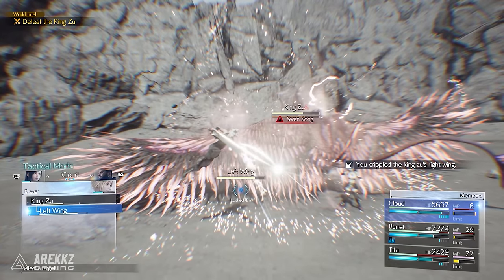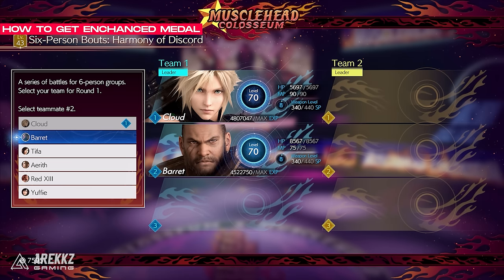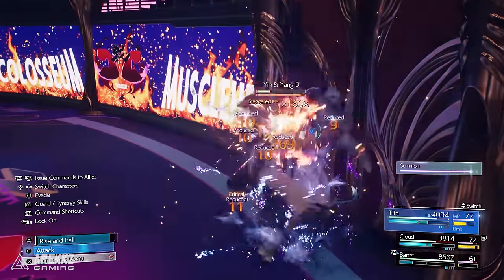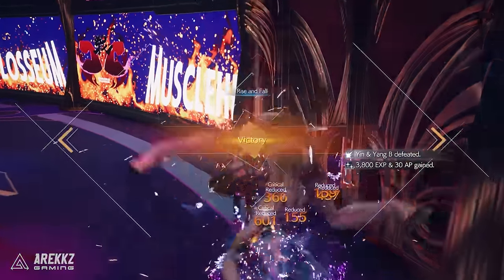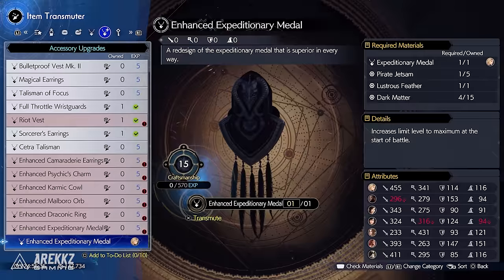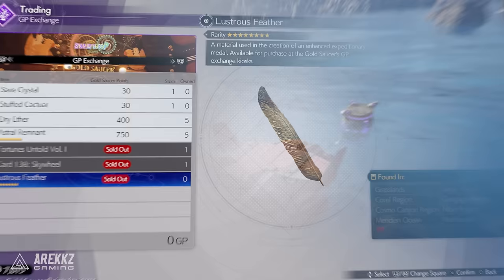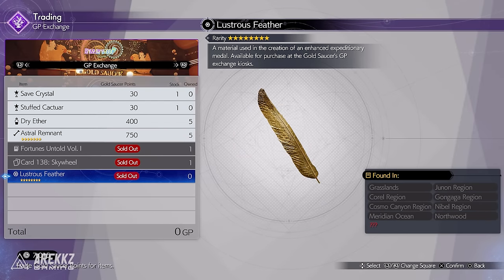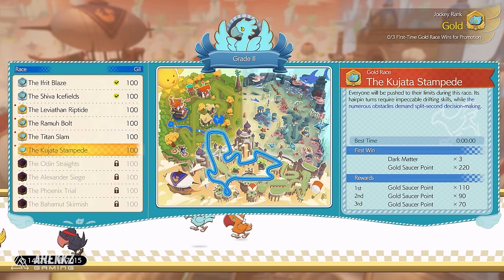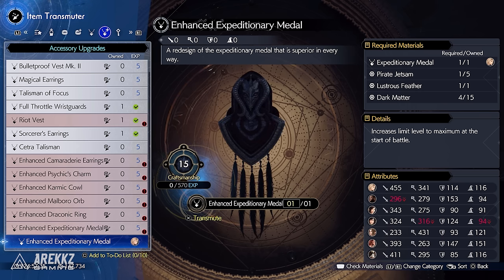You will also want the enhanced version of this item, which can be unlocked by completing the Harmony of Discord 6-person bout in the Musclehead Colosseum within the Golden Saucer. It's a relatively easy fight — just exploit the elemental weaknesses of the various enemies. After completing that, you'll have the recipe for the enhanced Expeditionary Medal, which requires the base item, 1 Pirate Jetsam found floating in the ocean as purple barrels, a Lustrous Feather bought at the Golden Saucer for points, and Dark Matter won from various Golden Saucer minigames. This enhanced version lets you begin battle with access to all 3 levels of your Limit Break.